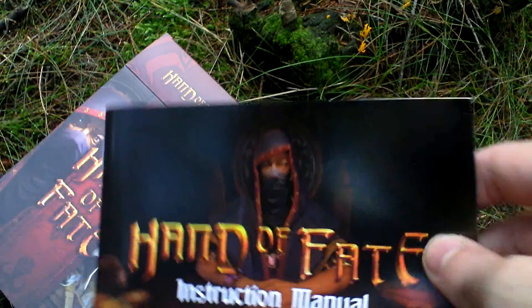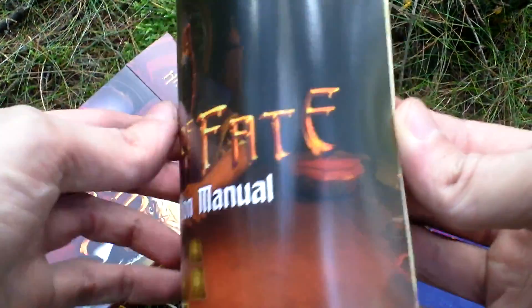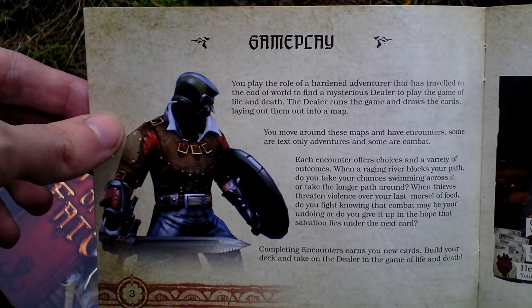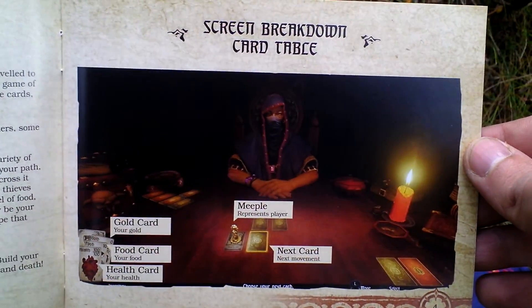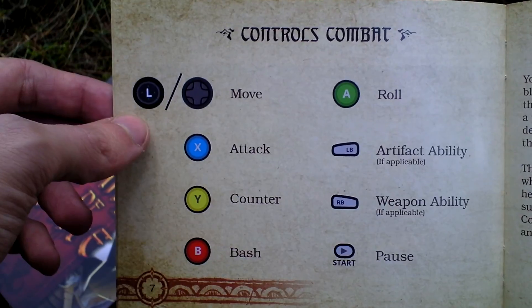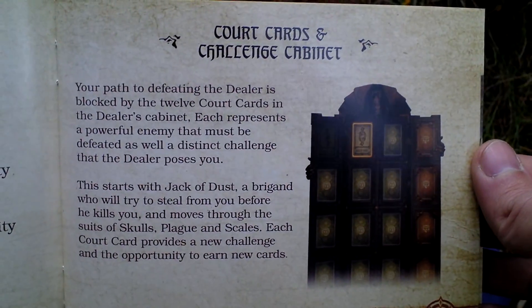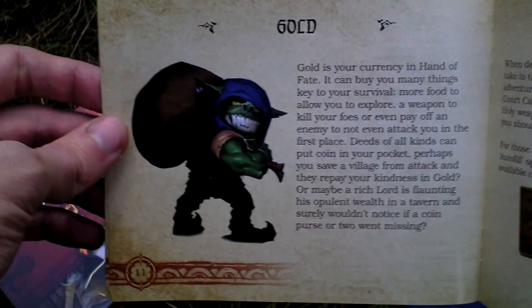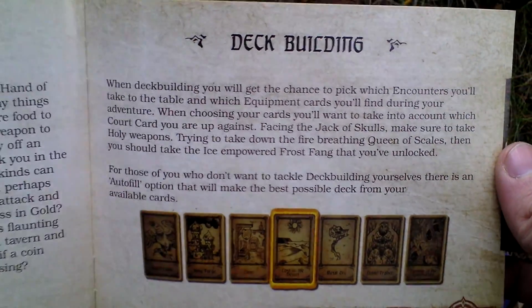Next there is the instruction manual. Again, a card inside like all IndieBox releases, and all the basic info about playing this game. Here is the dealer and how he gives you cards. Controls in combat, court cards — those are the bosses in this game — and misfits, getting gold, building your own deck, and such.